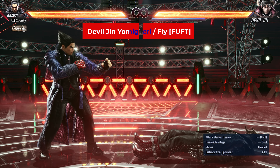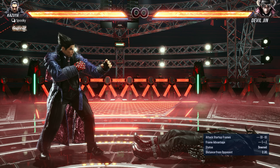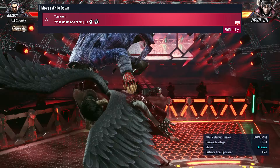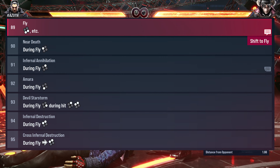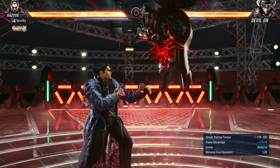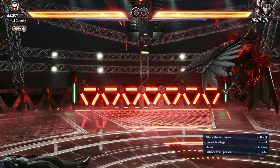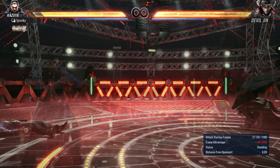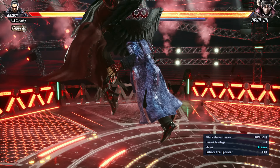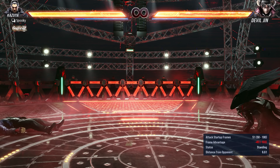Devil Jin specifically has a special wake-up he can do while face-up feet-towards, called Yomi Gaidi, which automatically transitions to his fly stance. Once in fly, he has access to a multitude of moves, which can make dealing with this very daunting if you have not encountered him. You need specific knowledge to deal with this as well as the fly stance in general, so I will break down each individual option, then give tips for dealing with multiple options at once.